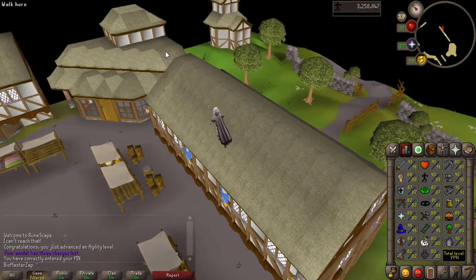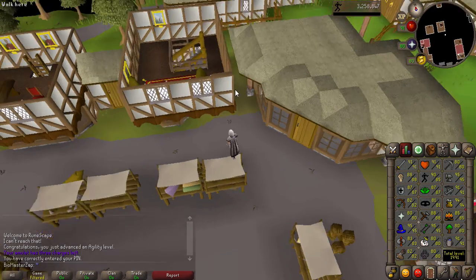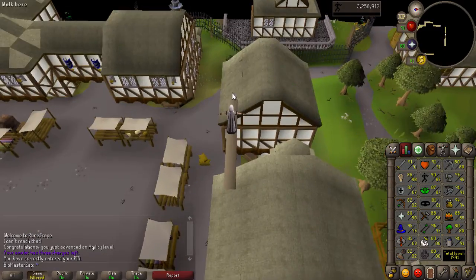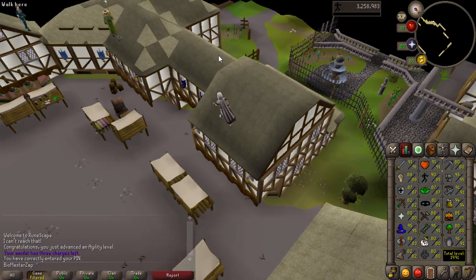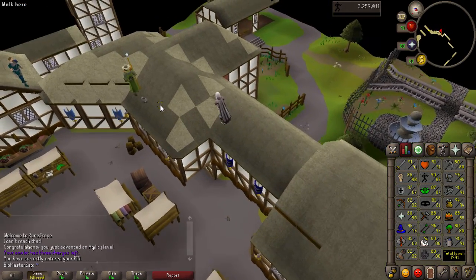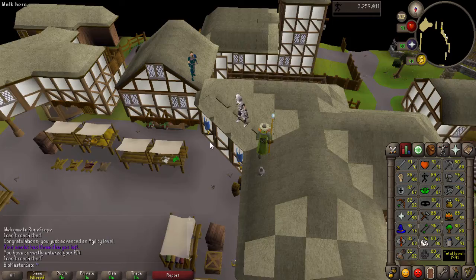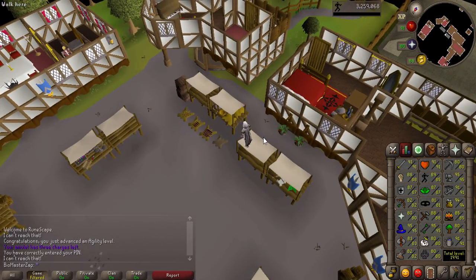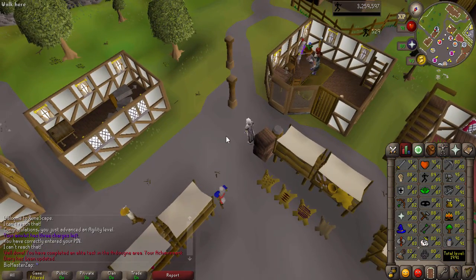I just boosted up and now I'm doing the Arty Rooftop Course — where in the world do I go? I've never done this course before, so I actually have no idea how to go about it. I also wanted to talk about agility — that's something I might just do kind of between episodes, because I kind of do like agility. It's kind of just like a peaceful thing. It just seems whenever I get back into Old School, I'm always doing agility. The click boxes here are a bit weird. And there — that was a lap!